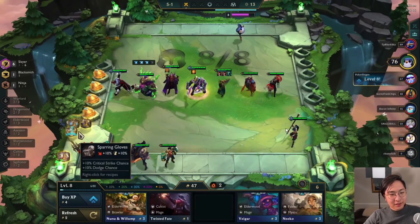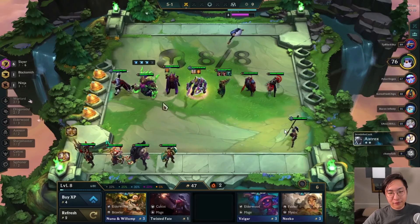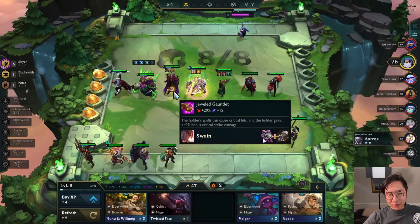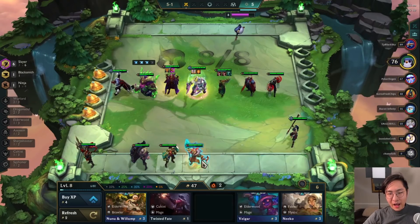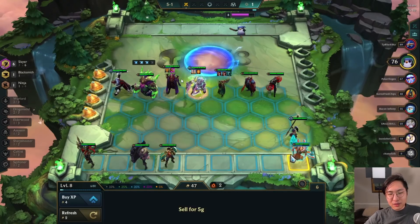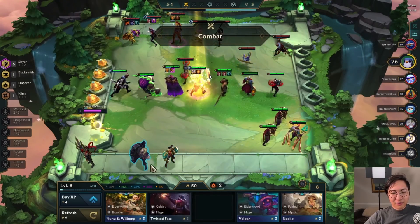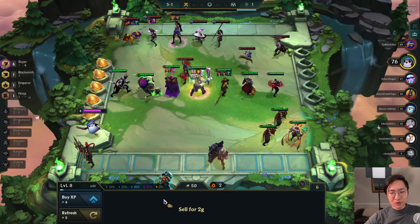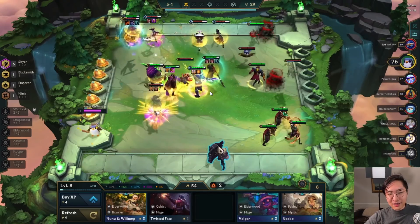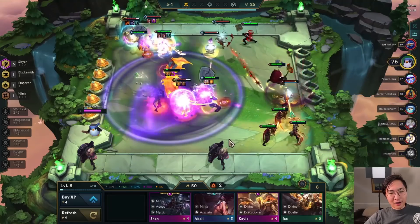Nidalee is kind of useless — I should have taken her out and put in Braum for Dragonsoul and Vanguard. Really strong components there. Guardian Angel on Olaf, of course. You could go Infinity Edge; the other option was Infinity Edge with another Locket — that one's pretty good too. But I feel like Guardian Angel is just so good on Olaf because he's on the front line and he's going to be taking a lot of damage. And it's kind of late game — late game you don't really want Lockets.